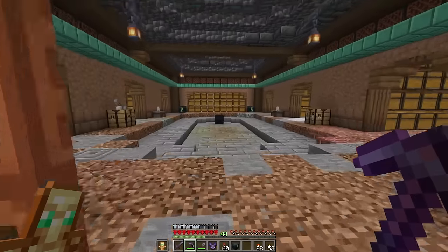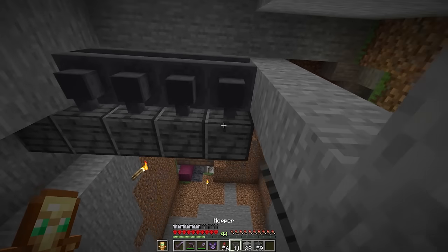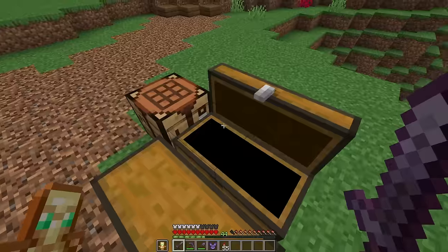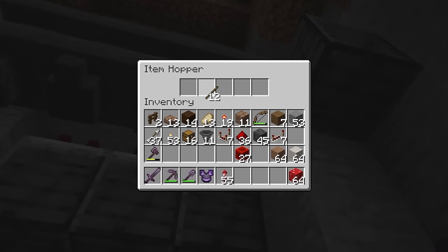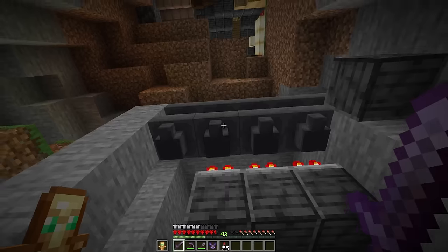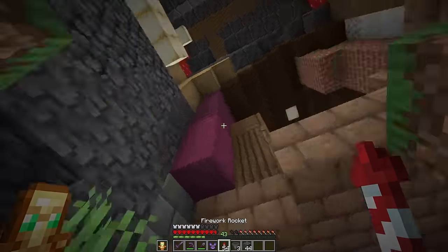I want to set up three different item sorters for every single different mushroom type we're going to get — and then this right here is just going to be bulk overflow. I built a few of these in my time, so thankfully I can throw it together from memory. I just need some mushroom stem, brown mushroom block, and red mushroom block. Rename some sticks to something different, throw our sticks in, then the red mushroom blocks; over here sticks and brown mushroom blocks, and then the remaining ones for the stems. I'm going to need a lot more chests, but that should work to at least start these, and then they'll all flow down to the bottom. I want to use packed mud for the floor, but I ran out of mud.